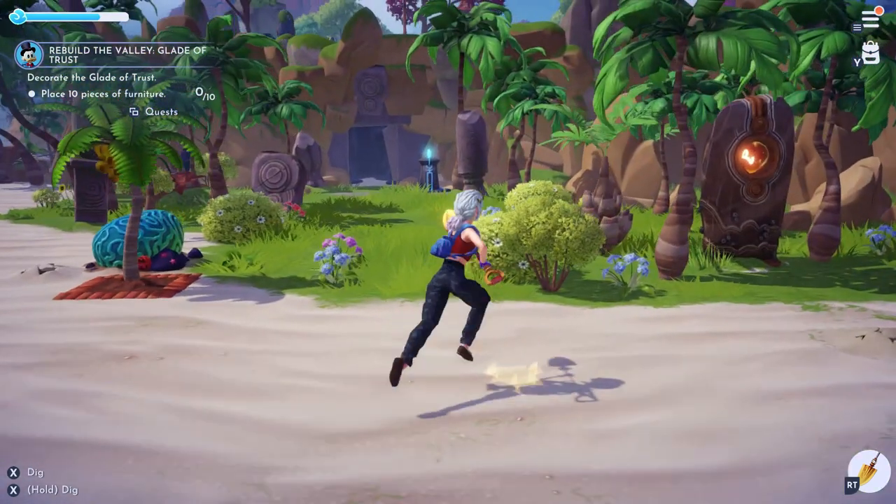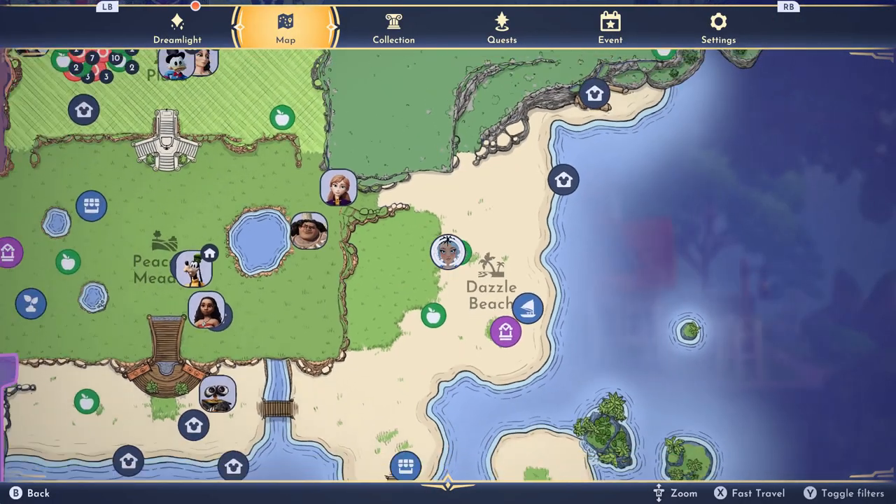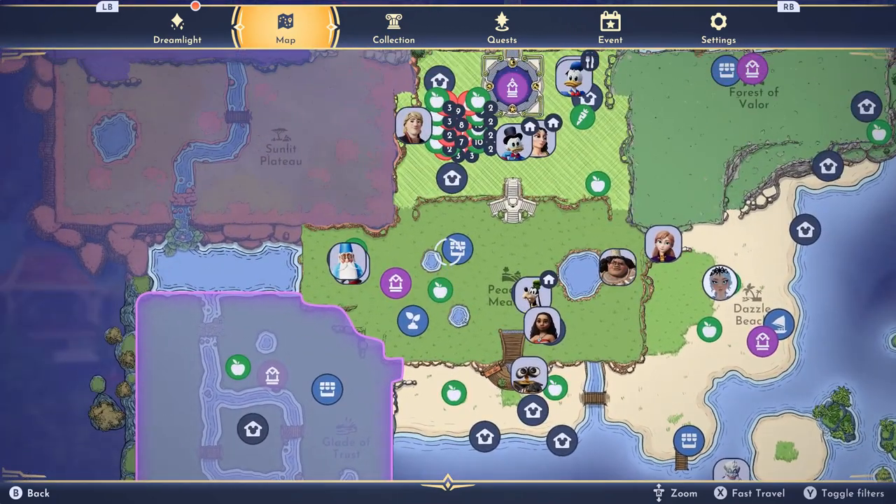Now we have tidied up the beach and we are going to run off to the next biome. In case you didn't know where the beach was, it's right down here on your map — as you can see in the bottom right hand corner and along the bottom.